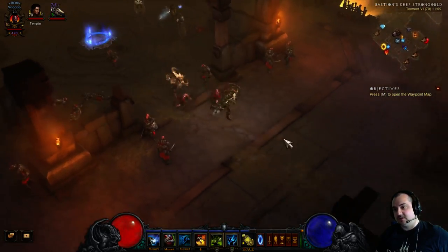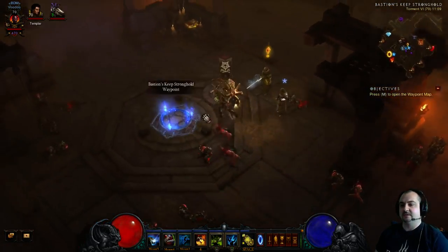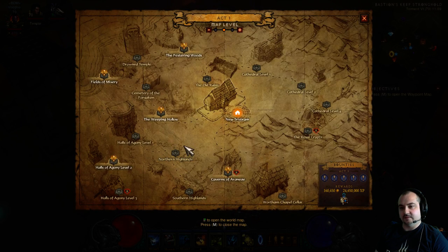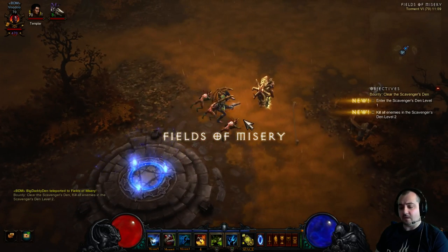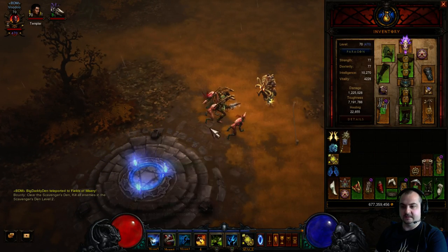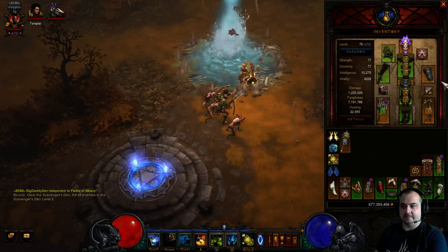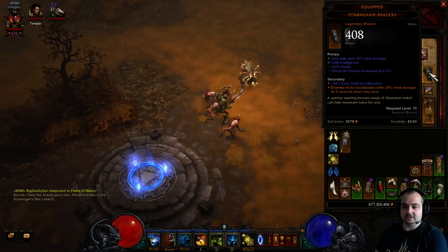Let's show this in action. Keep an eye on your dogs — it's very important to keep your dogs up at all times. Let's go to Fields of Misery. The rotation is: bunch enemies up with Piranhado, apply Locust Storm Pestilence, then throw your Haunt dots on them. Also — the reason I'm using Strongarm Bracers is that when you cast Piranhado and mobs get sucked in, that's classified as a knockback, which triggers the extra 29% more damage from the Bracers.